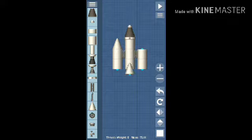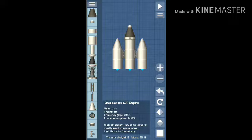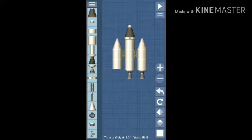Then put this cone-type of thing on. This is the main part — take this engine, it's called the Broad Sword engine. Just place it here.